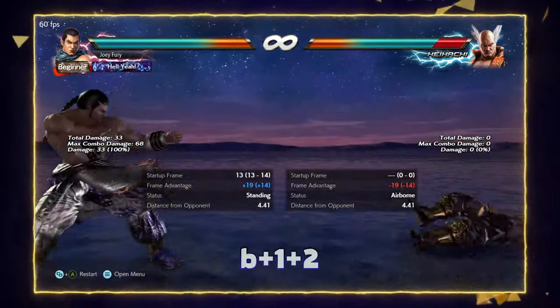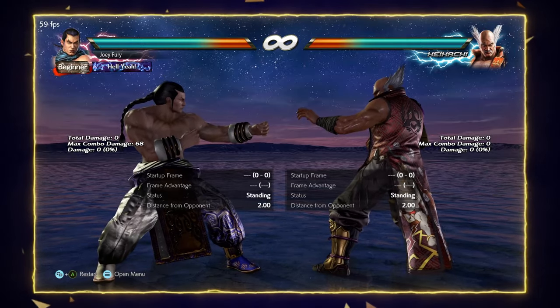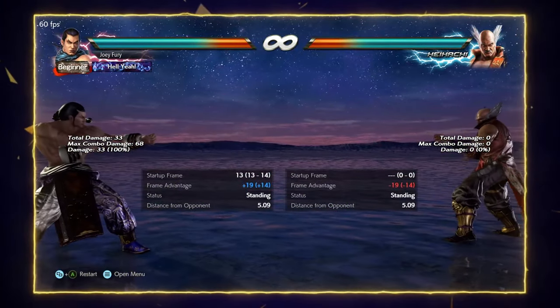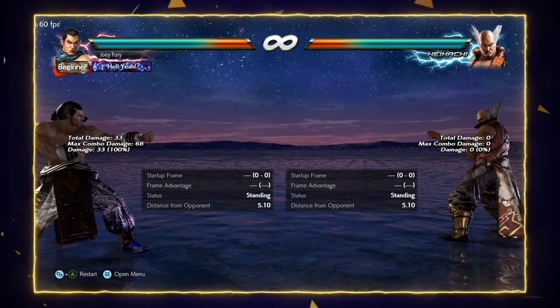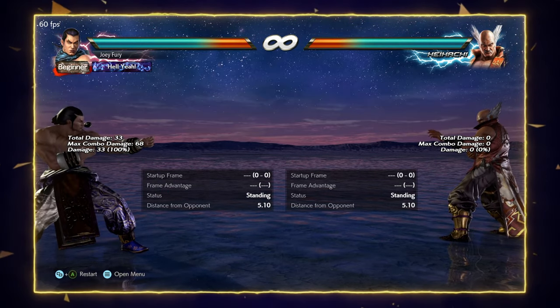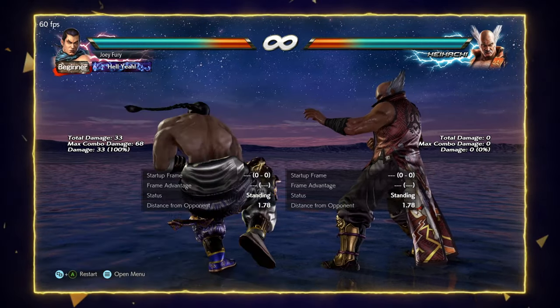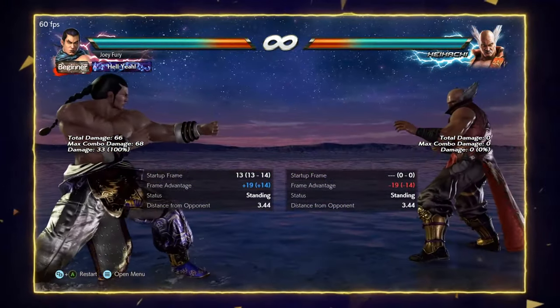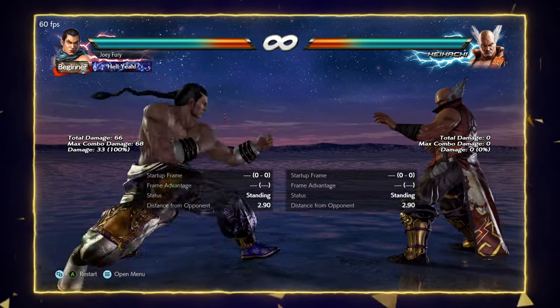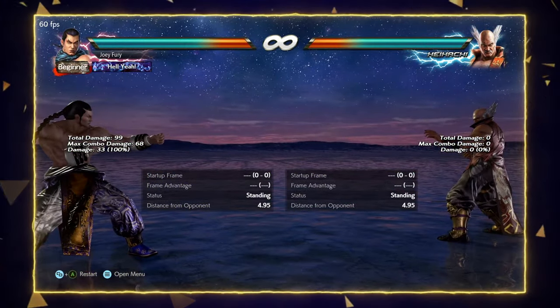Back 1+2. This is a 13-frame mid-punisher that leads to a knockdown. It is very negative on block, but it really shouldn't ever get blocked as you will use this in situations where it's guaranteed. It acts as a simple fast whiff punisher with great range. Use this for small and medium-sized whiffs from the opponent as you're moving around the screen. Always keep the shoulder locked and loaded.